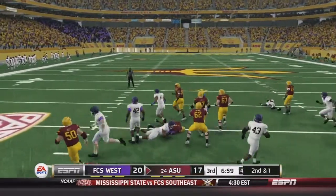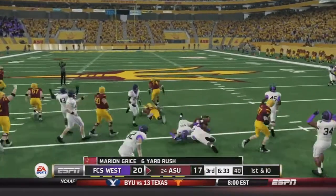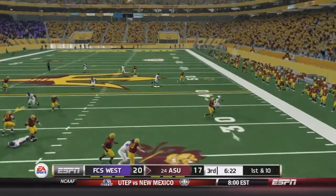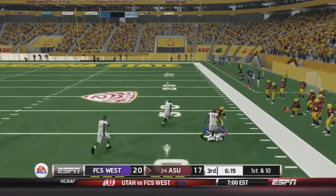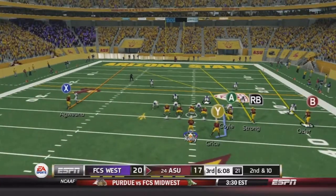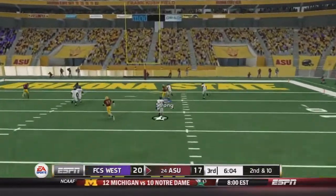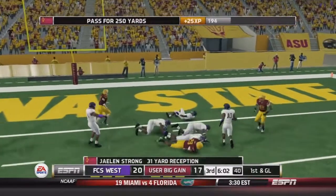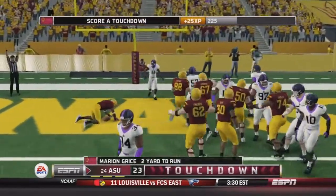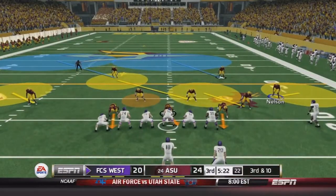Grice takes the handoff, makes a couple guys miss for a 9-yard gain. Then picks up the first down on the next carry for 6 yards. Play action opens up and Kelly rolling right finds Coyle — the big tight end stays in bounds for a 37-yard gain. Kelly throws deep, Strong goes up and makes the beautiful grab inside the 3-yard line setting up first and goal. Kelly hands off to Grice who falls into the end zone for the touchdown. Arizona State takes the lead back — 24-20.